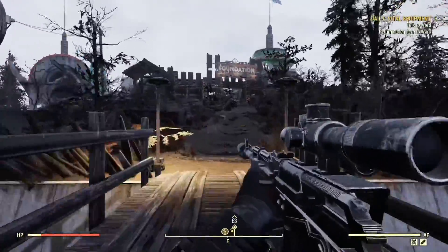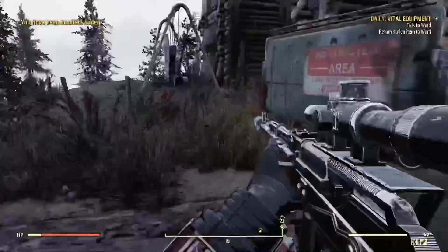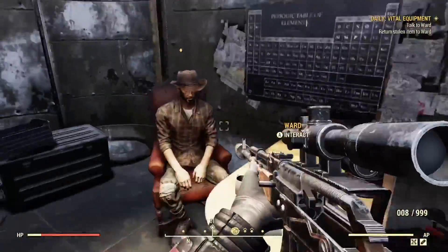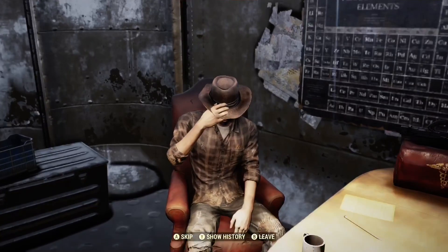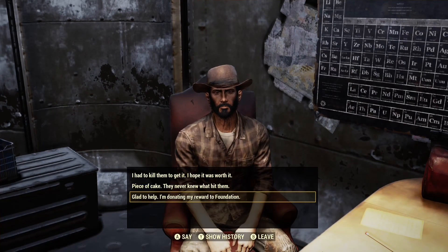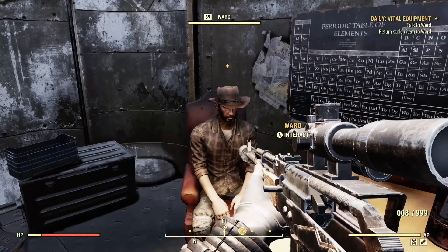Once you have one of those pieces of equipment shown in the video, you're going to want to go to Ward and talk to him. But do not select one of the dialogue options. Instead, press start and exit out of the game to the main menu so you can hop to a different server.